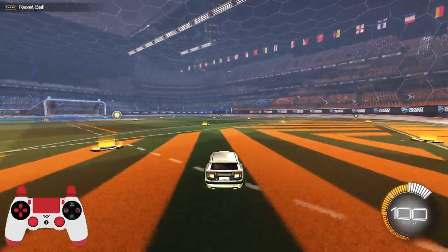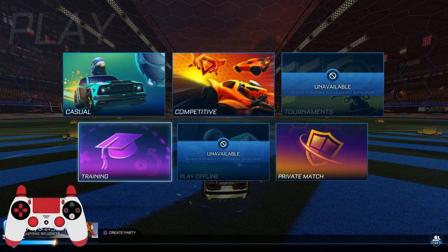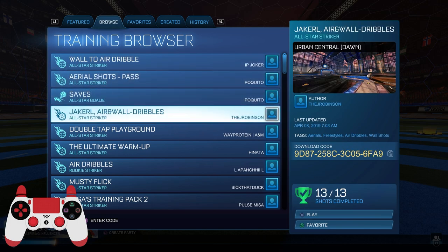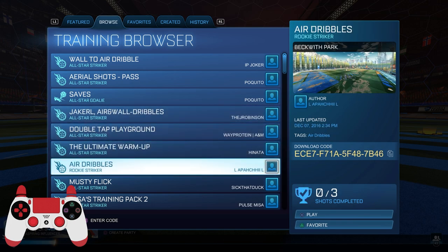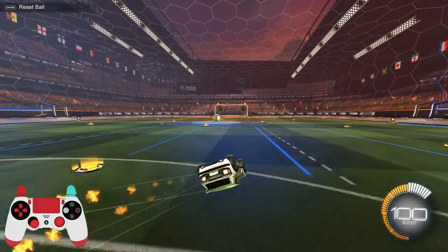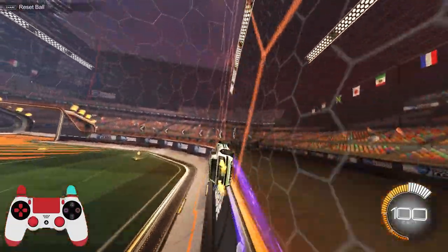Let's get on to section two. I was going to do a custom training but I've decided to go back into regular training. The main packs you can use to really understand how to do the shot are: Jake RL air and wall dribbles, and another code I'll show here as well. If you're interested in learning air dribble more than just what I'm covering, especially on console if you don't have access to workshop maps, these training packs are your best bet. Back in regular training, we want to go over two air dribble setups.